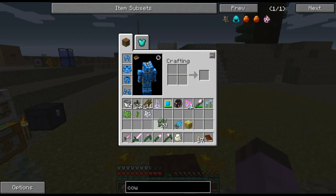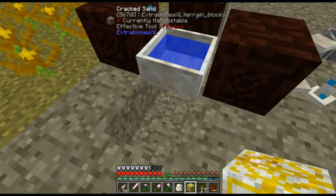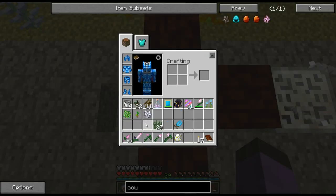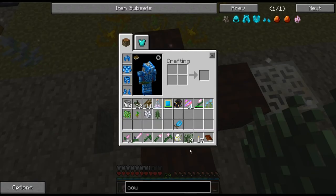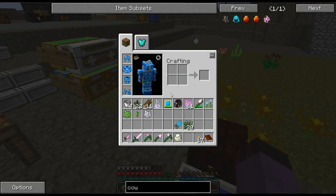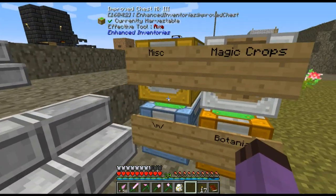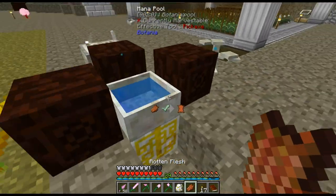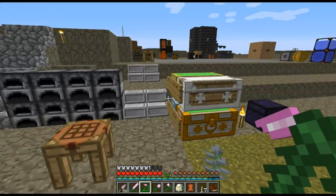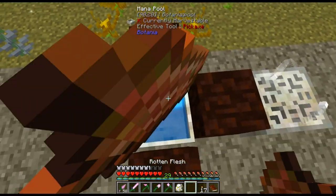But if we put this alchemy catalyst on the block underneath the mana pool, you see how it transforms the base - it's now a transmutative pool. It turns this grass into a piece of shrubbery, that can turn to a dead one, and back to grass - you can use them for decoration. The thing I used it for was throwing in rotten flesh and turning it into leather, which without the alchemy catalyst the pool is incapable of doing.